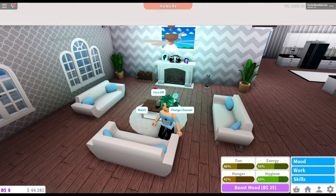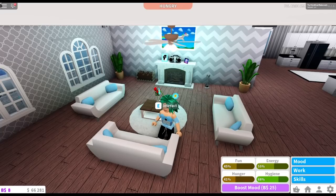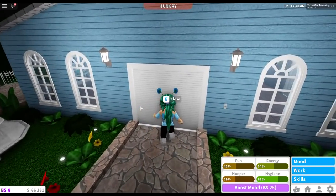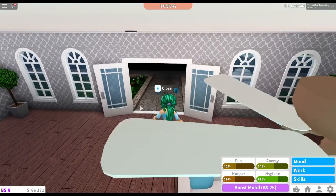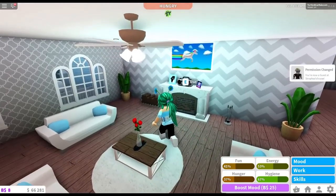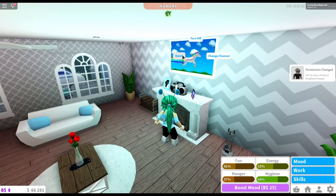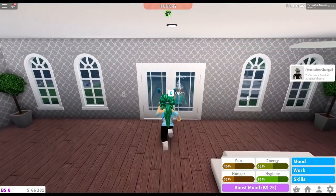I don't know why my mood is not going up when I watch TV — it's not going up at all. I might have to reset my character to see if that fixes it. Let me try this again. Yeah, it's still not going up. My TV is broken — look at this, it is not going up at all. I don't know what is wrong with it. Kitty says hers is working fine, so I guess my TV is just broken.